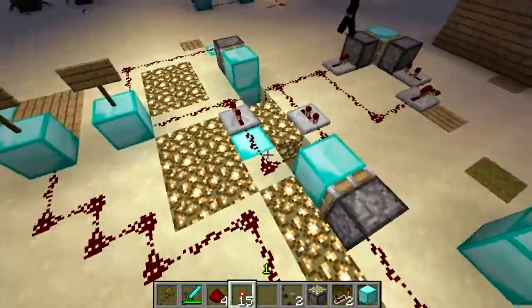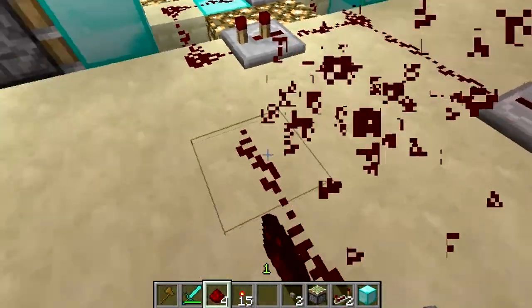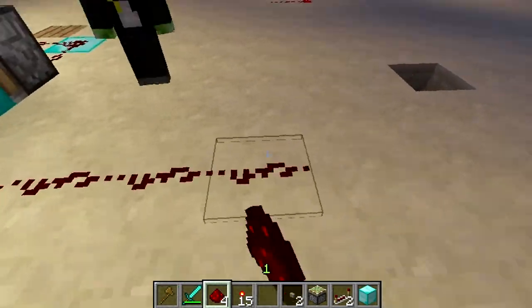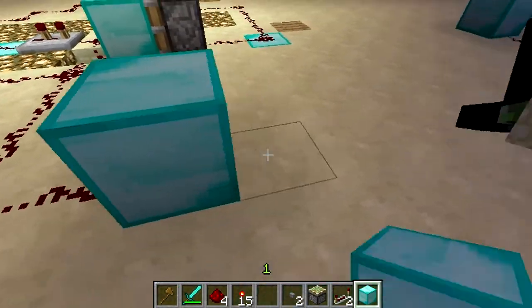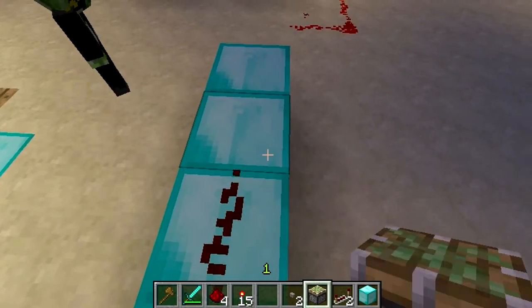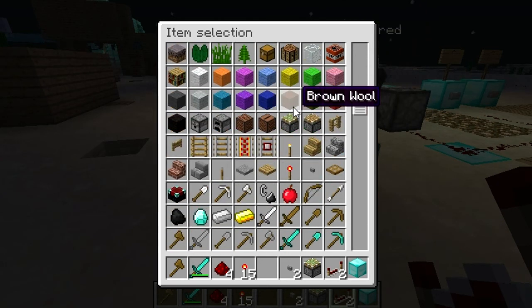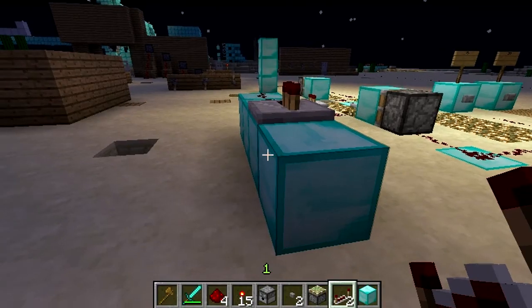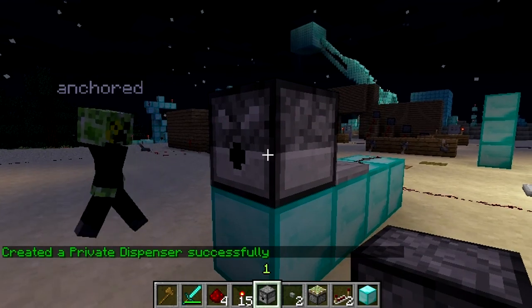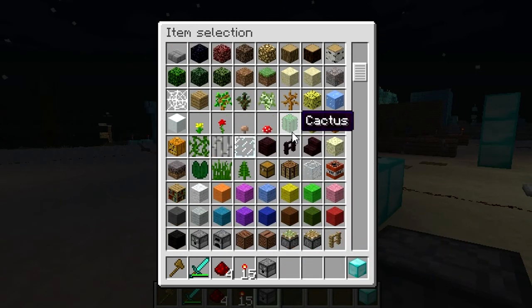Let's set it up to a dispenser. We'll go like this, and we need four spaces — actually we only need three: one for a repeater, because otherwise it's too fast for the dispenser. That's how fast it is. It's private for some reason, so let me just put arrows in.